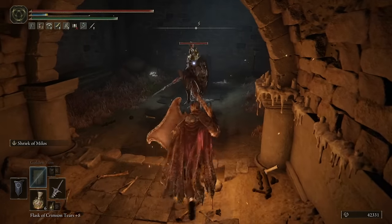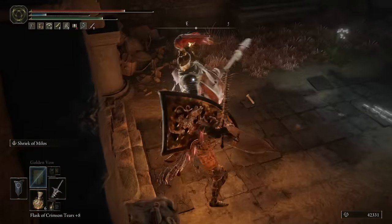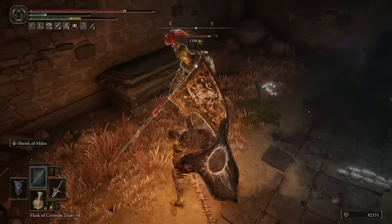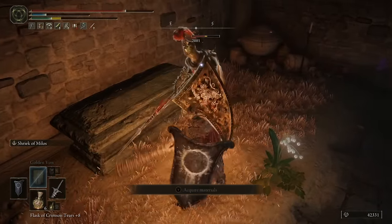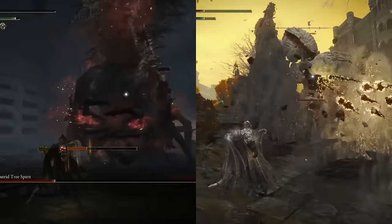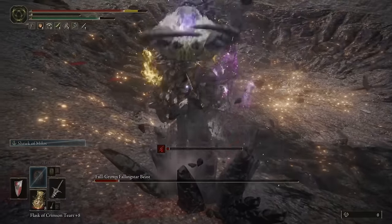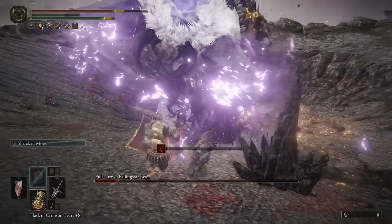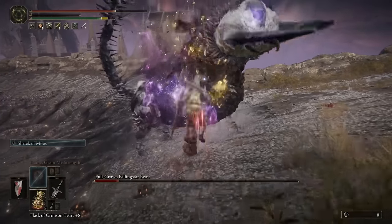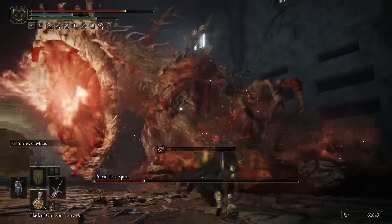Similar to the Elden Ring knight build, we're using a great shield and greatsword combo for amazing protection and survivability, along with great single target and AoE damage while in melee range, but also with a powerful mix of Golden Order and Godskin incantations, combining aspects of the Paladin and Death Knight playstyle together. So if you're looking for an easy build for Elden Ring at level 100+ that combines the best aspects of sword and shield strength builds with faith-based incantations for damage and support, then this is going to be the build for you.